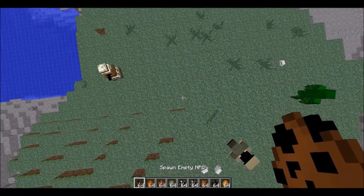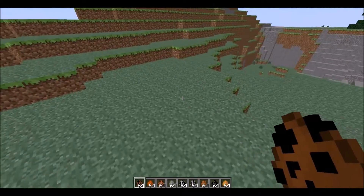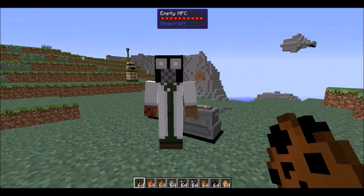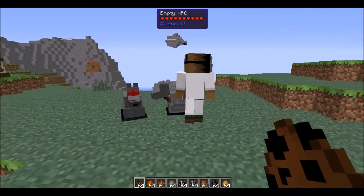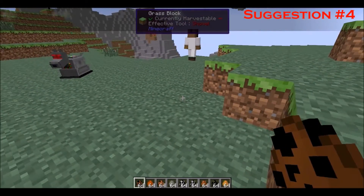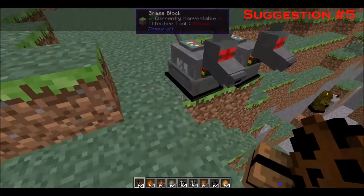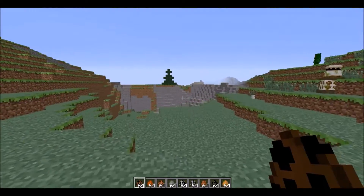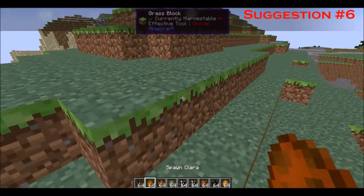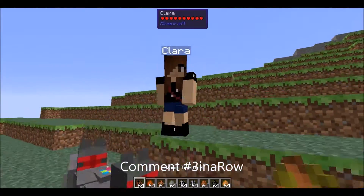The Empty NPC is essentially an Empty Child but an adult version. I think the child version should be a little faster than the adult. Both should give a wither effect, and with the adult version the wither effect should last longer — those are just my suggestions.